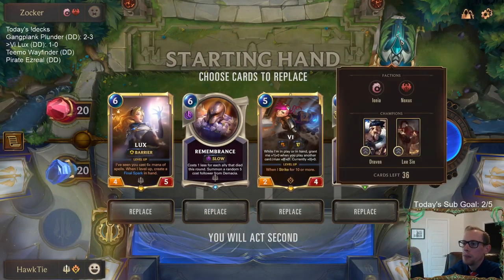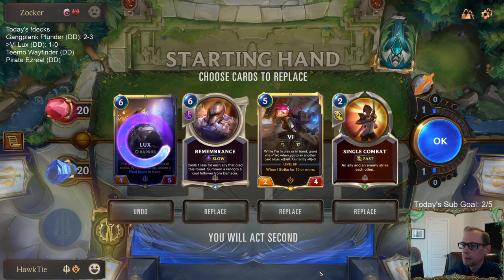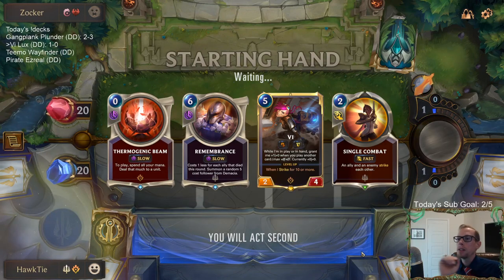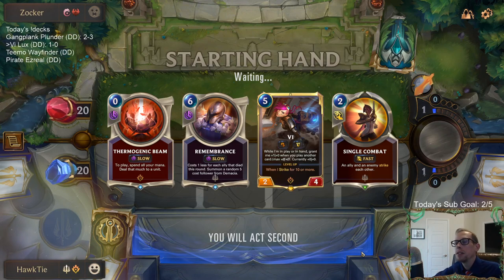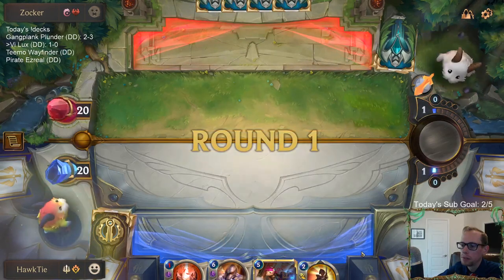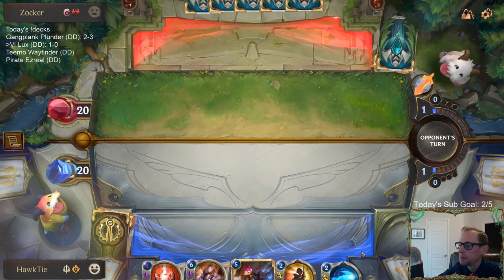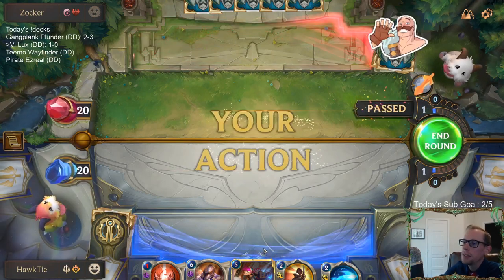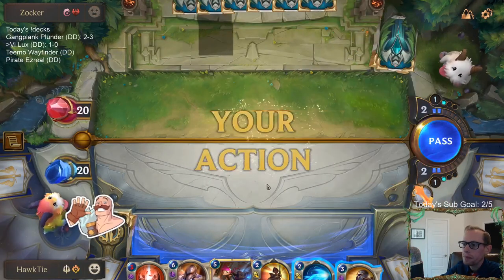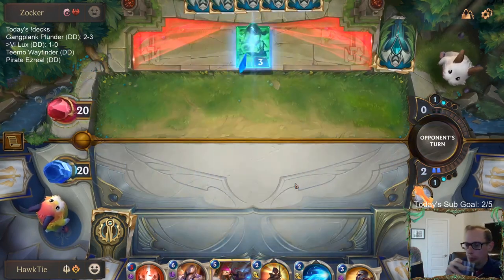We got Remembrance on three - I'm gonna keep Vi. My best draw is probably like Eager Apprentice that I can play on turn two. Draven Lee Sin is a deck I have written down to make - I've had some people in chat ask for some Draven Lee Sin. I have written down: Draven Lee Sin, Gangplank Swain, and Katarina Quinn - those have all been decks people have requested.